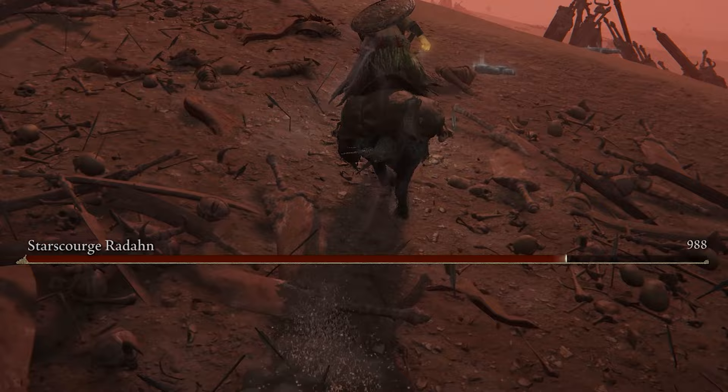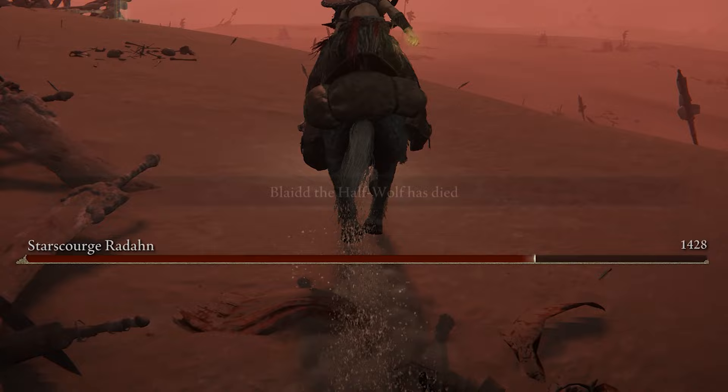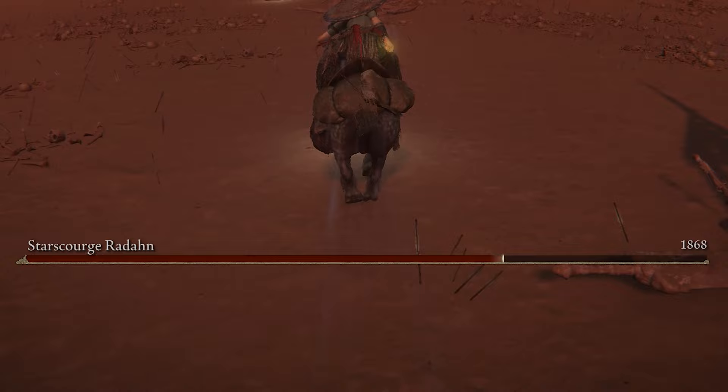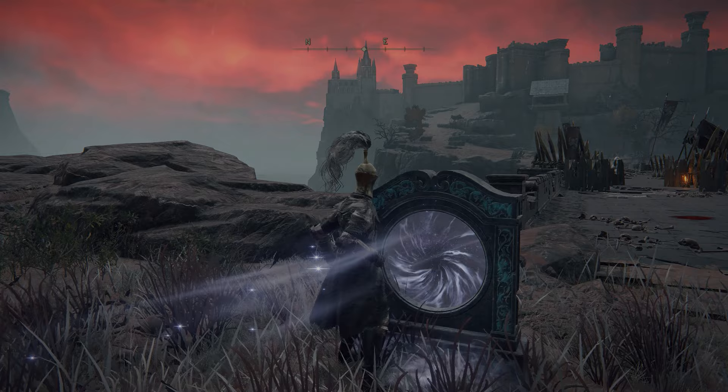Once you've purchased the spell, go to the nearest site of grace, memorise it, and have a Finger Seal active. You can buy a Finger Seal at the Roundtable Hold if you need to, but you can find them pretty frequently at any trader as well. Once you've got a Finger Seal active and Rotten Breath memorised, you can use this spell just by pressing the attack button. Then we can travel back to the Impassable Great Bridge, go through that portal into the castle, and start this boss fight.